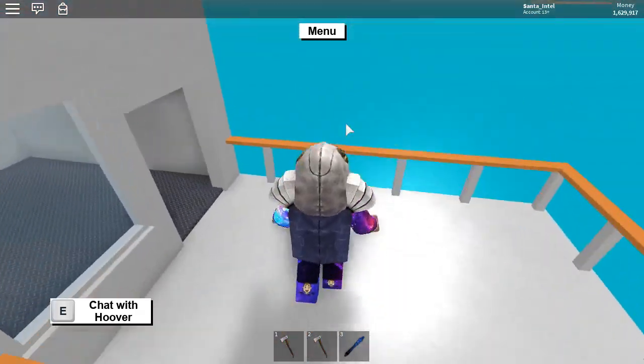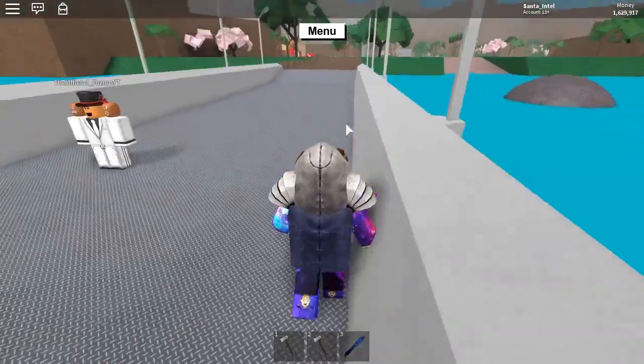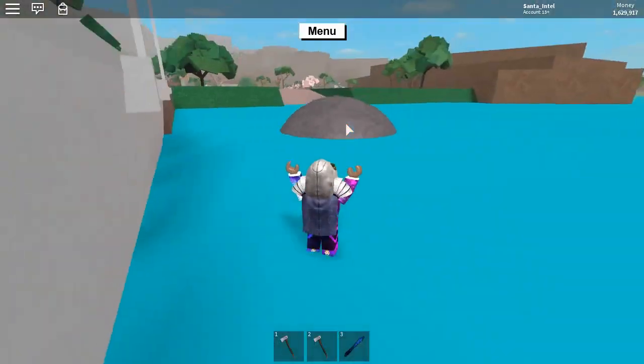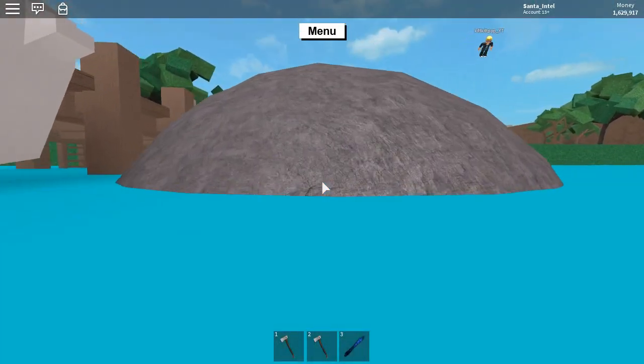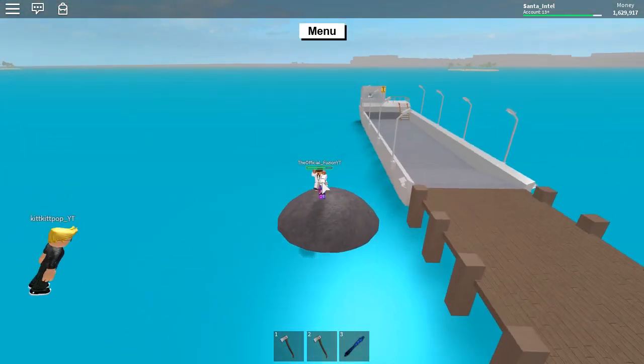All right guys, in that video I did the other day - top five most creative ways to build ladders - that is gonna be a series. It's gonna be the top five most creative ways to do blank, so there could be anything. All right, ultimate goal: when Fusion hops on here, Kick It's gonna try to push it and we're going to Palm Wood.